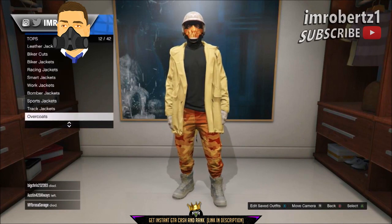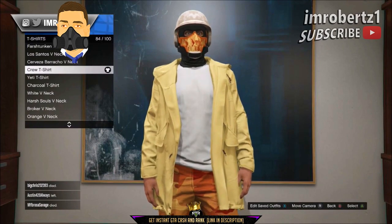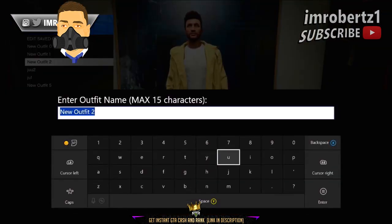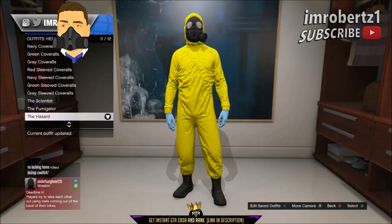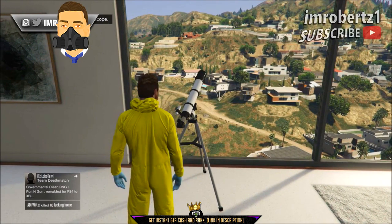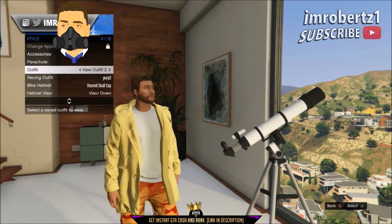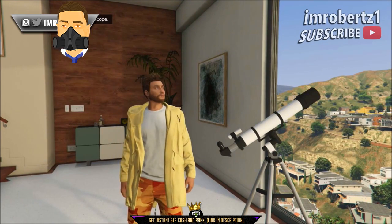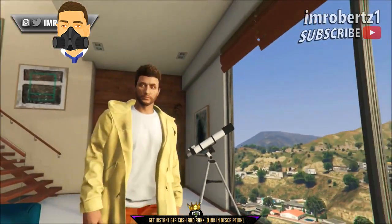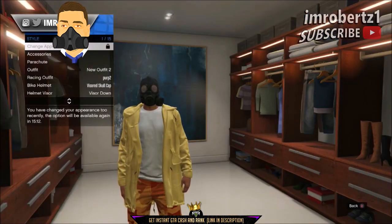The first thing you need to do is pick any overcoat with hood. Now pick any crew t-shirt. Save the outfit, then pick any heist coveralls with chemical mask. Now run to the telescope, then quickly hit right on the d-pad three times. You should be standing in front of the telescope. Now hold down select, go to style, then select the outfit with the overcoat. When you walk away from the telescope, you should have the chemical mask with that outfit. Save the outfit.